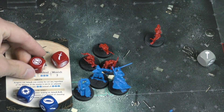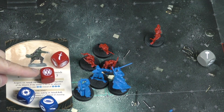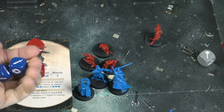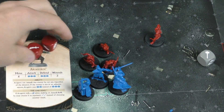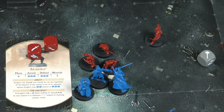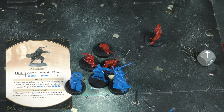Also with the enemy dice, if you roll the little Eye of Sauron, those act as wilds as well. You're basically just trying to get more hits than their defense to inflict wounds. If you take wounds equal to your wound value, you're knocked out and that piece is removed from the game.